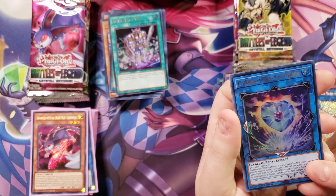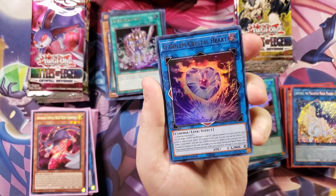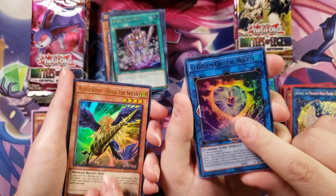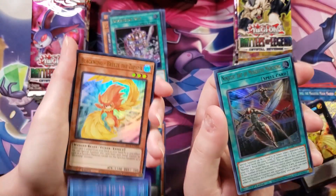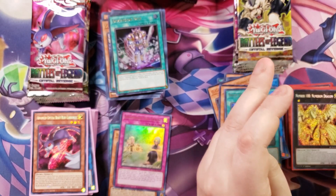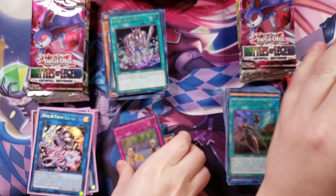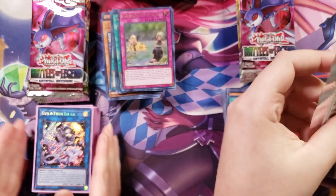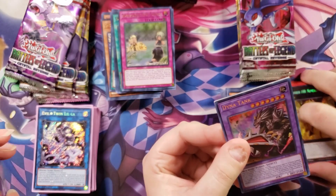We've got a G-Golem Crystal Heart with a little bubble — a little misprint. Rock Hammer. Number 100! Yay! Number 100 is really good. What surprises me is they didn't put Number 97 in here, but I think it was in Ghost from the Past 2, along with Number 38. But they didn't put this one in Ghost from the Past 2, which is weird.